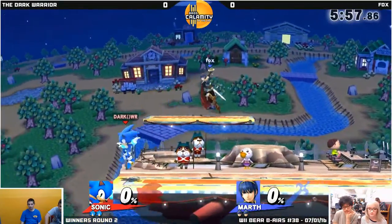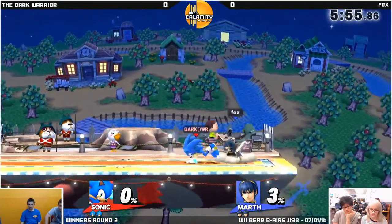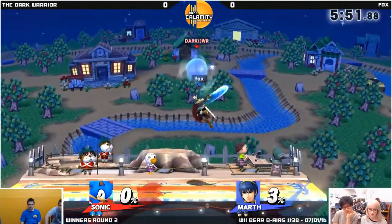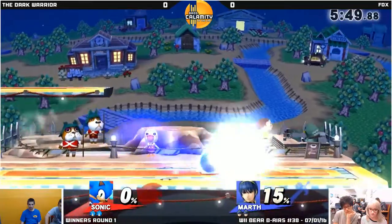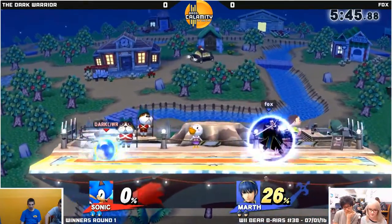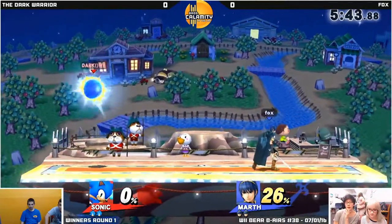Just look in the bottom right corner if you want to see some cheese and stuff. Alright, back to the match. Let's see — right now, Tlop's doing pretty much the right thing. It's just letting Sonic approach. A lot of people are fearful of Sonic moving in that fast.